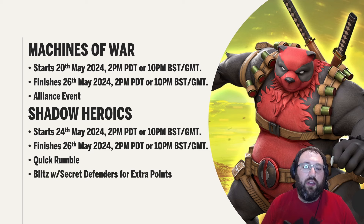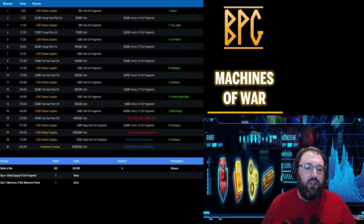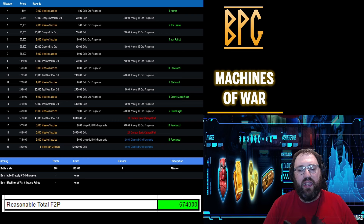Shadow Heroics — this was showing wrong in Friday's video — starts on the 24th of May at 2 PM PDT or 10 PM BST. It's a two-day quick rumble and we get extra points for winning blitz with Secret Defenders. Machines of War is the alliance event currently ongoing, and you'll need to battle in war and earn allied supply orb fragments, collected from the web store.